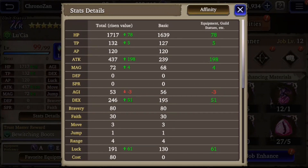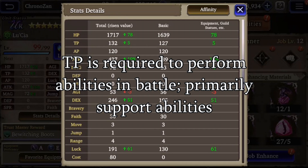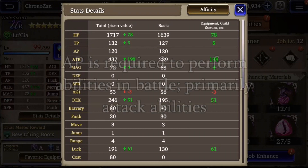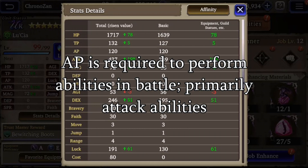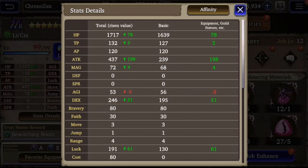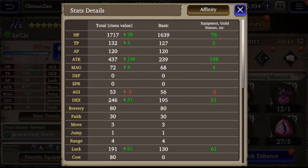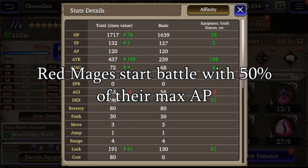TP is required to perform certain abilities, primarily support abilities in battle. Units will always start each battle with full TP. AP, on the other hand, is accumulated during the battle. The amount of AP that a unit starts with is determined by their primary job. Any mage classes start with 75% of their max AP — so Medina, Ildira, Kilfi, etc. Red mages like Miranda start with 50% of their max AP.